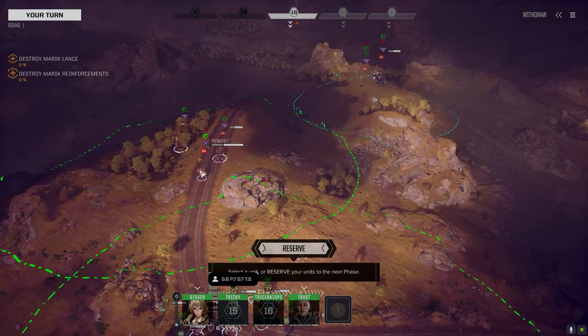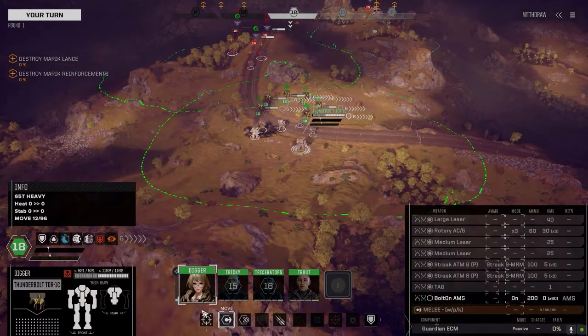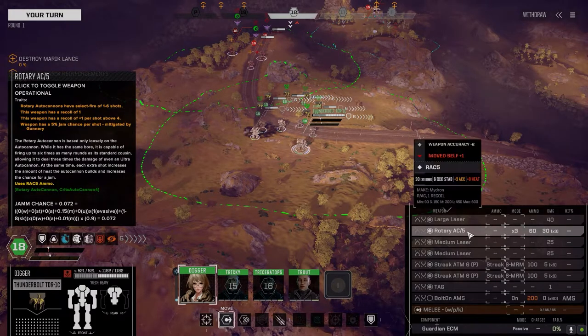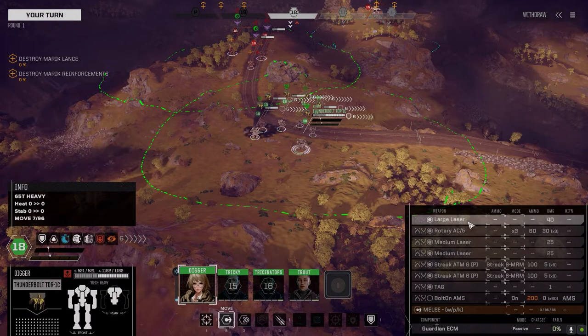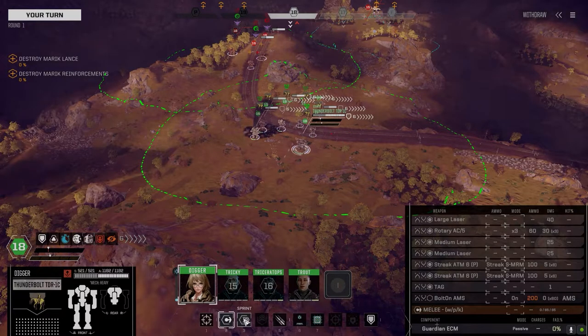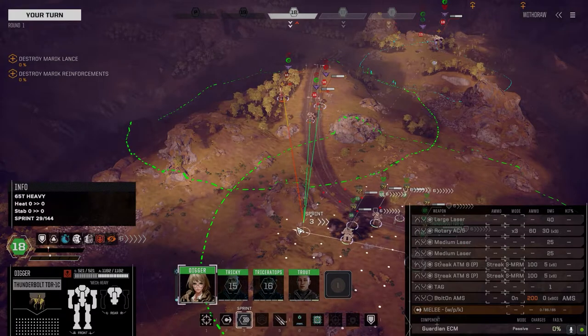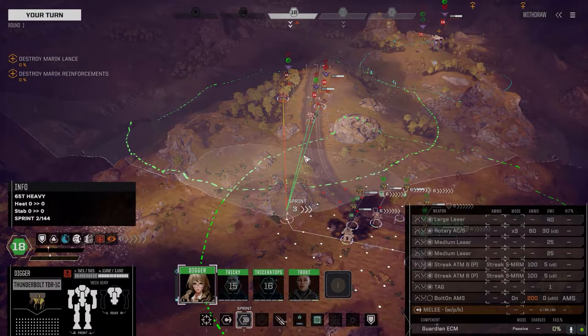This could be a problem. Digger has got the rack now. We took the PPC off this mech, put the Rotary Cannon 5 on, had to drop a medium laser, but I was able to keep a large laser on here. So we do have a bit of firepower on this guy. We're going to have to get on the enemy really, really fast here and hopefully bring them down quick.